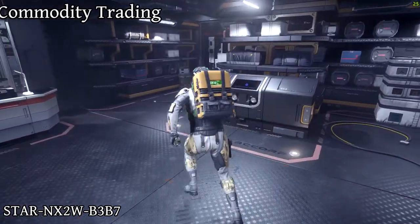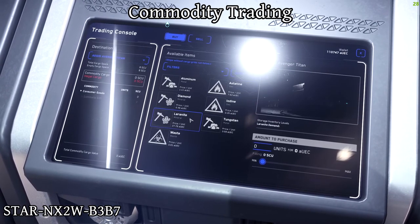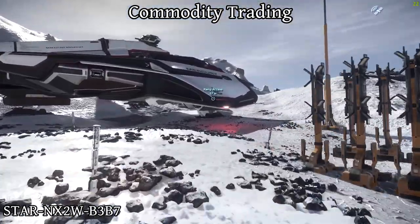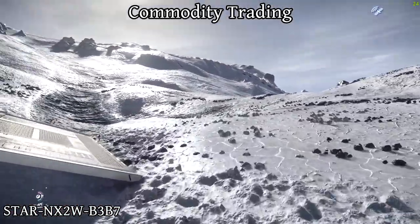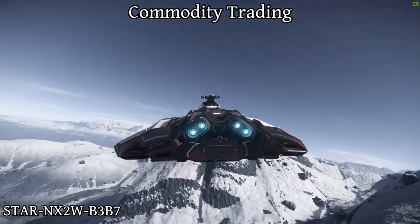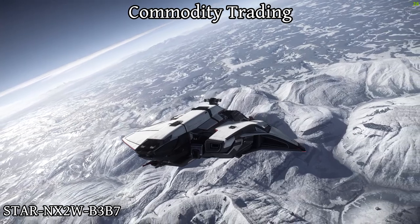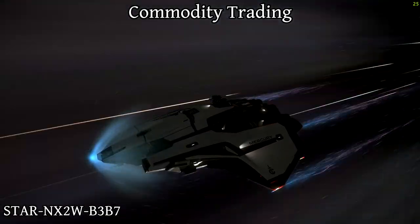There is also commodity trading. You simply buy lower and sell higher to make a profit. Habs that you find on moons can often carry metals or goods cheaply that you can sell at city TDD locations for a profit. I recommend using the many online tools people have created to find the best places to buy and sell product. This type of trading works best with larger cargo ships such as Freelancers, Mercury Star Runners, or even larger cargo ships like the Caterpillar. Buying in bulk is where you make your money. You can use small ships, but you won't make much money unless you carry illegal goods. Large ships full of cargo are vulnerable to pirates, so make sure to have a crew to man the turrets, or else have a very fast ship like the MSR.